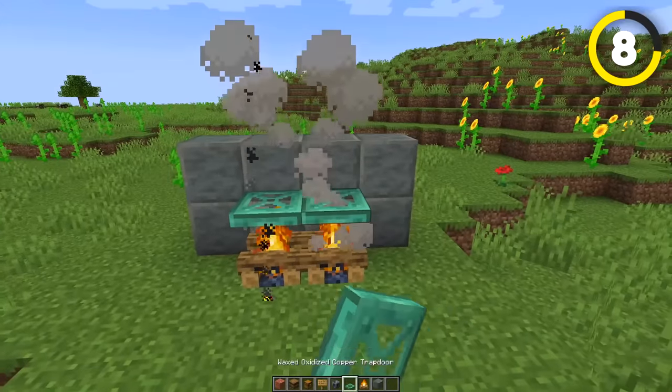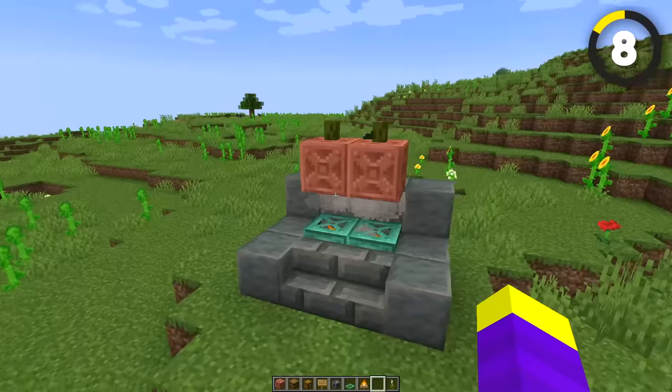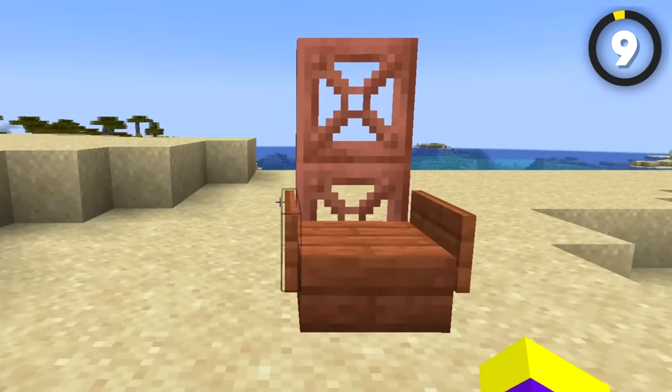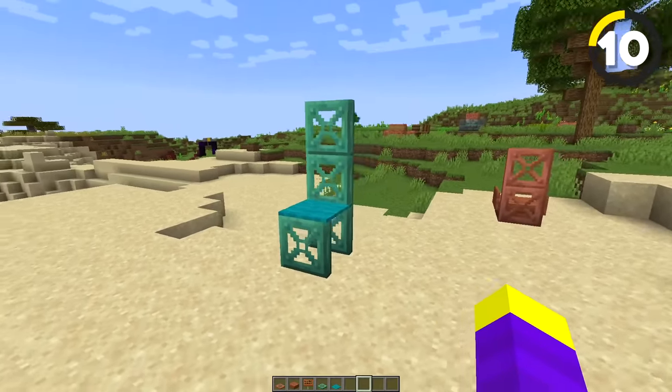You can place some copper trapdoors on top of campfires like this to make a cool looking stove, and now we can cook the melon if we want. And if you want to make a chair to sit down and have a meal, here's one chair design using the new trapdoors, and here's another. This chair is a little bit goofy — in real life it would be like 3 meters tall.